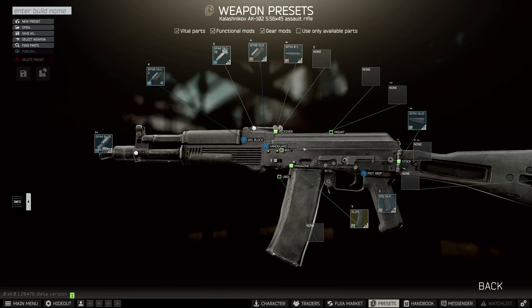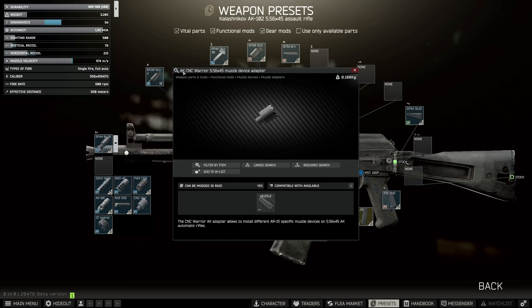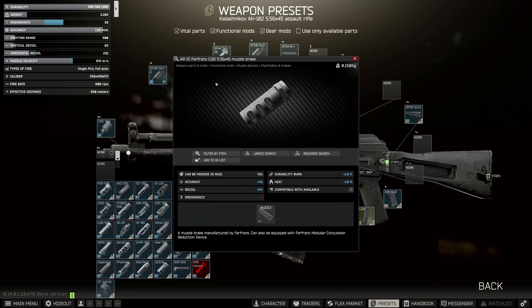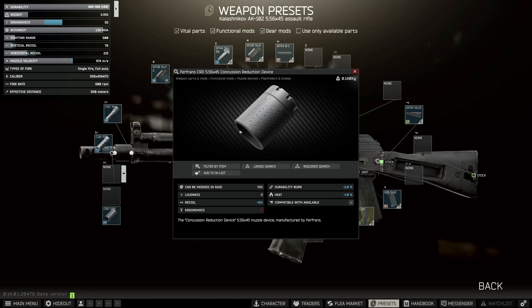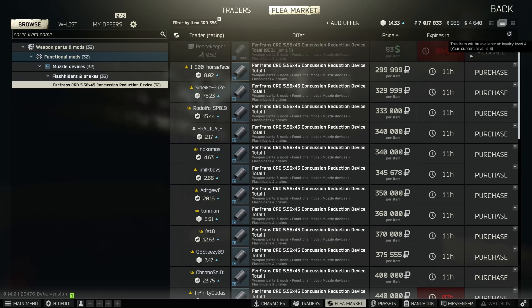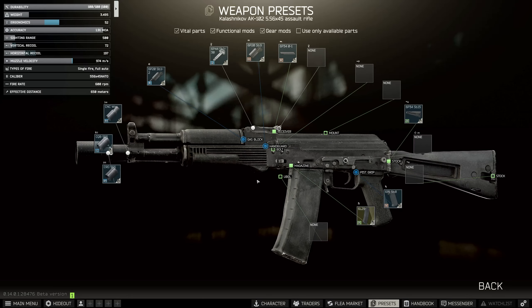For the first part, in order to get the concussion reduction device on the gun, we need to put on the CNC Warrior — the AK CNC Warrior 556 muzzle adapter. On top of this, we now need to put on the Furfrance CQB muzzle brake, and on top of that, we finally find the piece we need: the CRD concussion reduction device. This is the painful part, because it is only accessible on Peacekeeper 4 — there's nothing else you can do to get it other than pay 300k on the flea market. So you might just need to suck it up if you want to progress with Gunsmith.